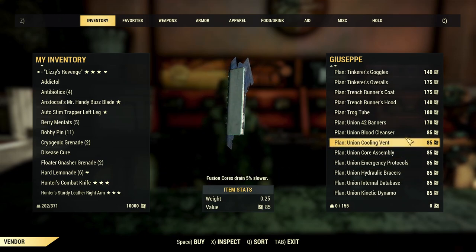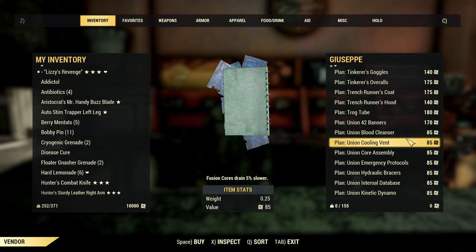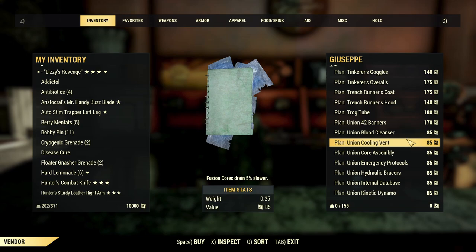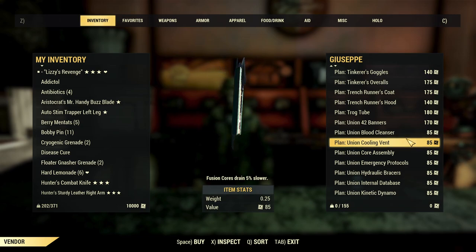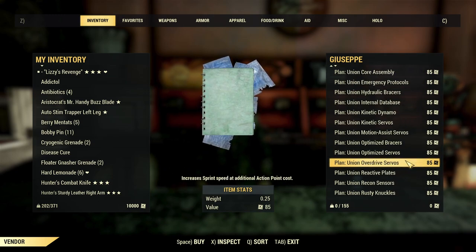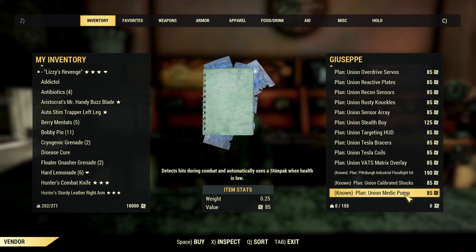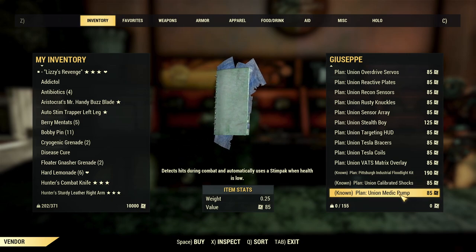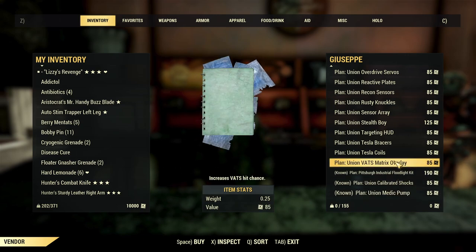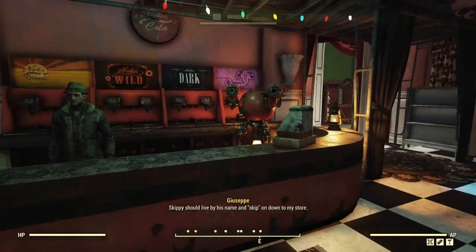Just a quick reminder — the autoaxe and the Union Power Armor are currently available from Season 10, or they will be once the update goes live. Once Season 10 is over after December, they'll be added to Giuseppe's shop as well, so if you don't get them during Season 10, you'll still be able to pick them up — you'll just have to do it for stamps. Bethesda also has plans down the line to add new stuff into Giuseppe's store as well, so as we work through everything we want to pick up, there'll be new things added down the line.